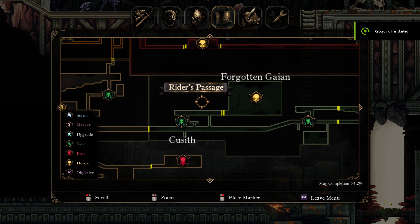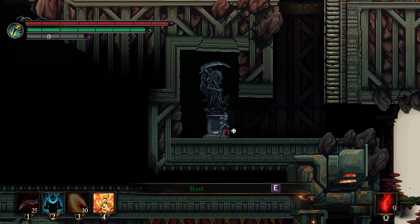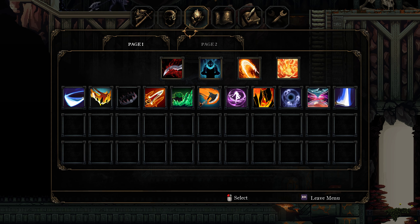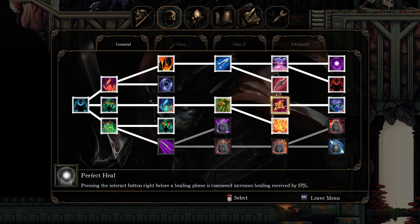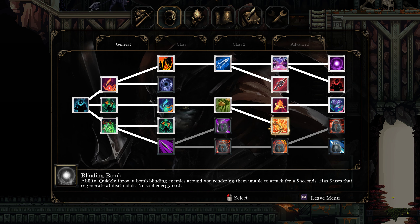Here's an essence farm. You're going to come right before the giant golem boss and rest right here. I would recommend having the blinding bomb because it can break shields — you might be asking what shield, I'll show you in a second.